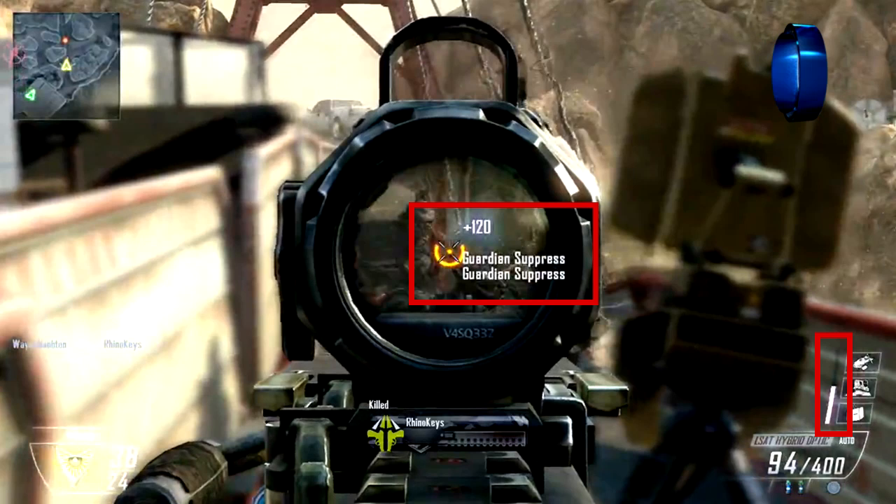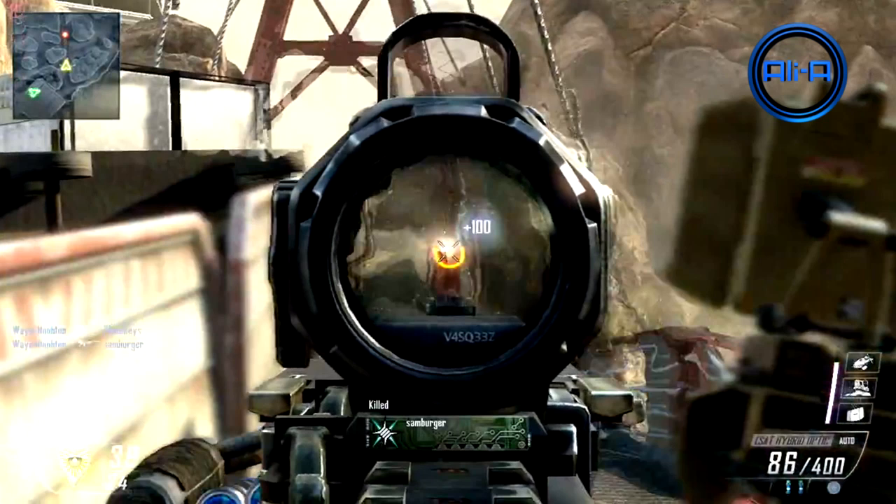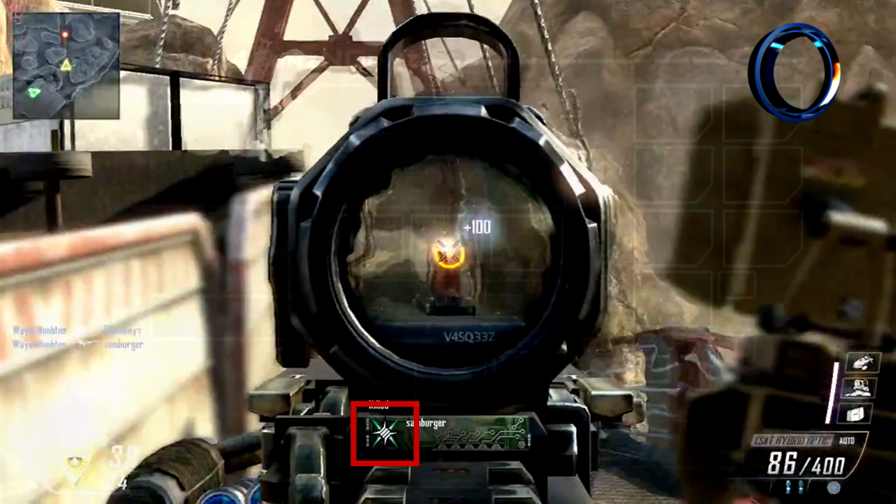The numbers appearing on screen relate to the points you are getting, directly filling up that bar and counting towards your next killstreak — which means assists also count towards your killstreak without needing something like Hardline, which is awesome. As we progress through the clip, the emblem on your player card is the same as the one I pointed out initially, which means emblem customisation appears to be decreased from Black Ops 1 — it seems to be more of a choice of pre-made options for your player card unfortunately.